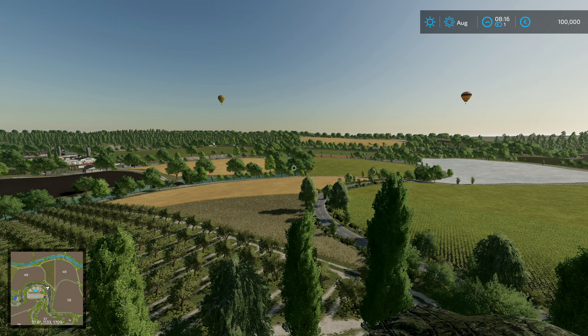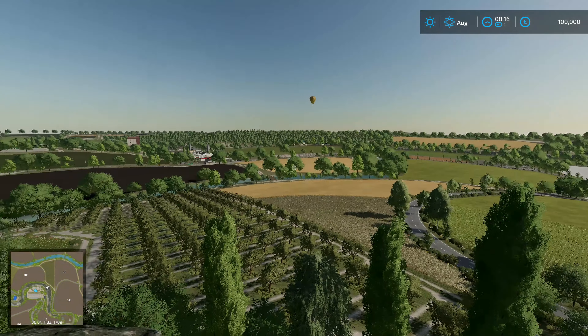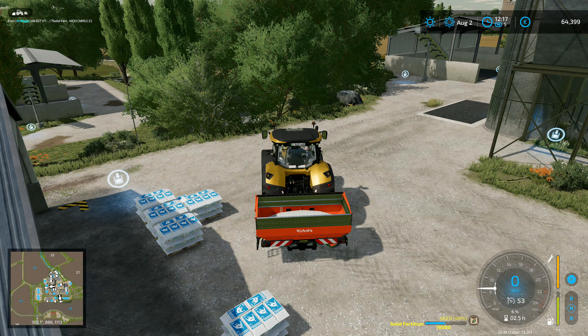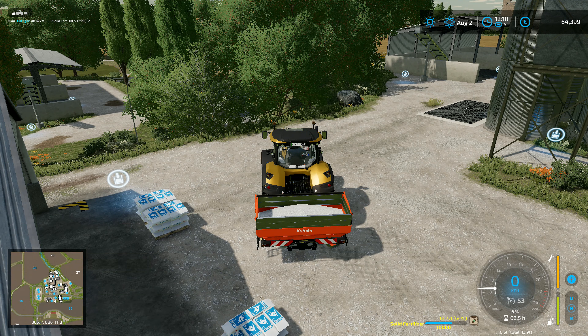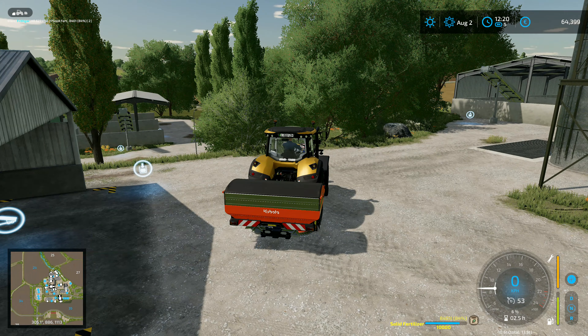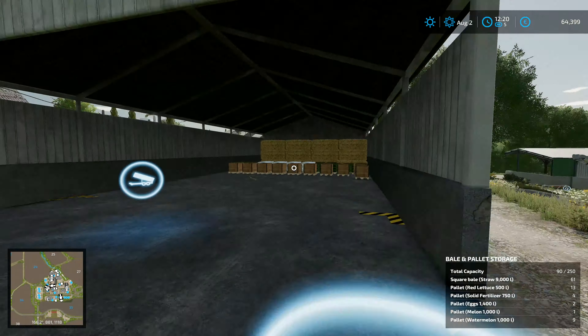Hey folks, it's Frithgar here, welcome back to Farming Simulator 22 with our realistic series. I'm quite happy we're doing it like this — dropping that one in. I don't think the one behind me is going to be within range... oh yes it is! Are those two over there going to be within range? That one is — oh they are! I genuinely didn't think they were all going to make it. Right, that one's in, so I've got 8,400 liters there.